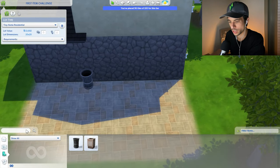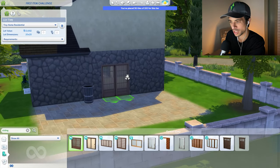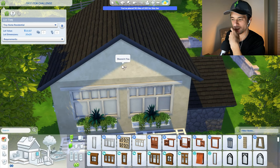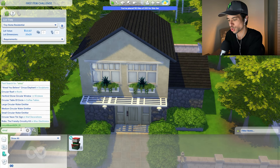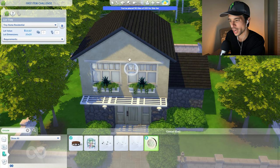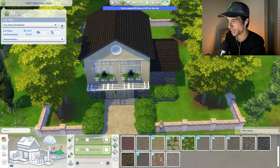Probably going to need a sliding door. Searching 'sliding' — we have this one from Snowy Escape. It's a little bit more Japanese inspired; maybe it fits. I would like some kind of decoration up here. Is there an attic window? Searching 'attic' — no. Can we do a circular window? Searching 'circular' as the keyword, we do have this — this is technically the first window that comes up. Not my favorite design, but it's trying. I think this is going to have to do. I think we are ready to go inside.